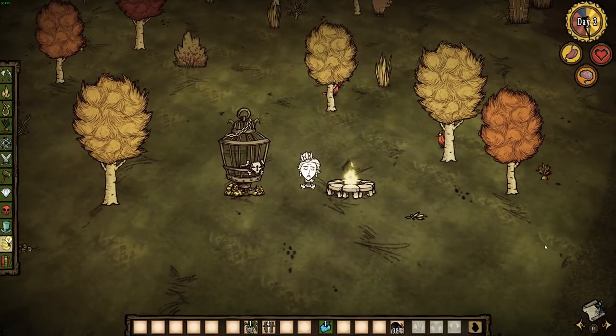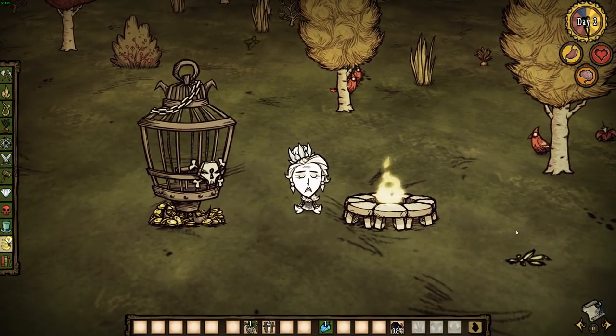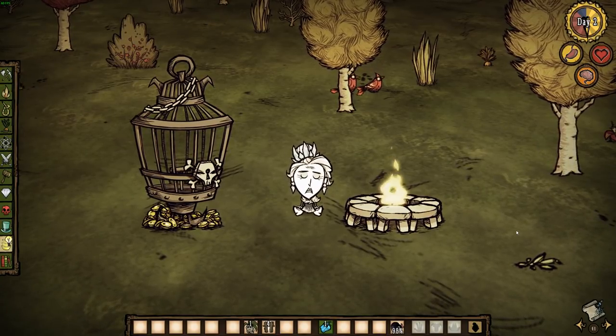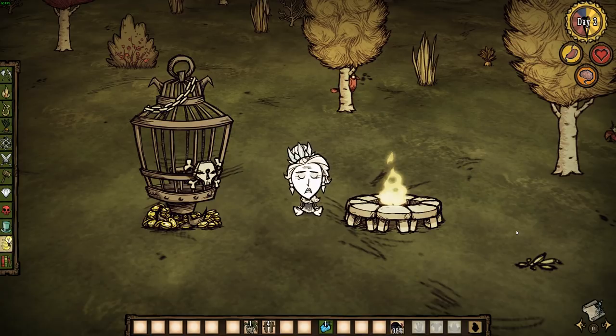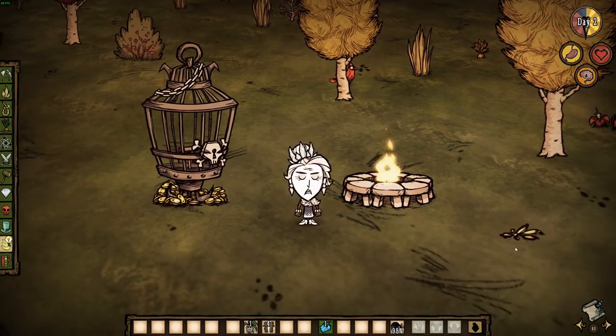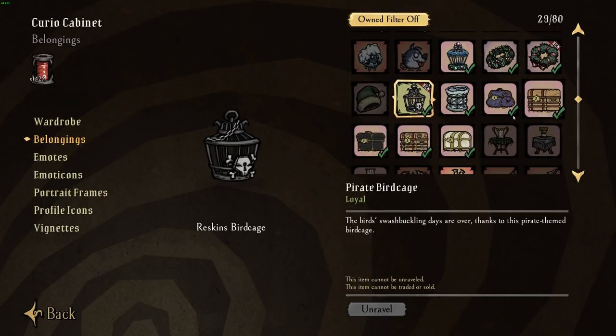I'm sure plenty of you out there are already aware of how these two items are acquired, but at the same time there are plenty of people who probably haven't been as active on the forums and stuff. Since these two skins in particular are not heavily advertised, I think it makes sense to make other people aware of them, because both of them are neat little rewards for buying a couple of other DLCs from Don't Starve. So the Mini Monument and the Pirate Birdcage are both loyal rewards.